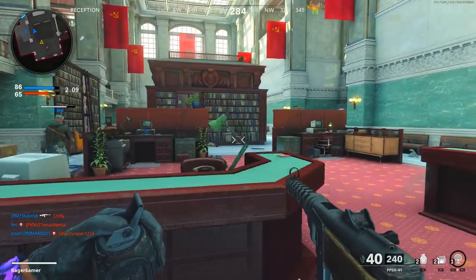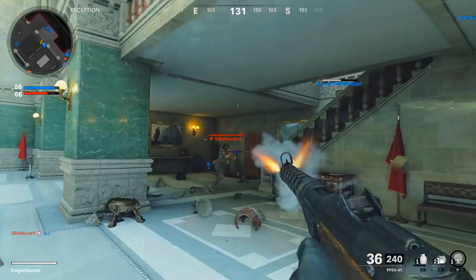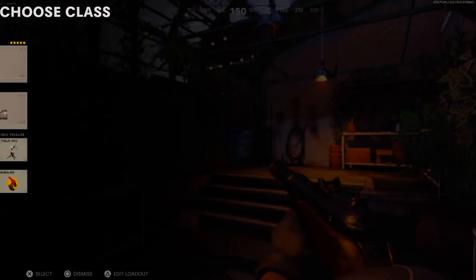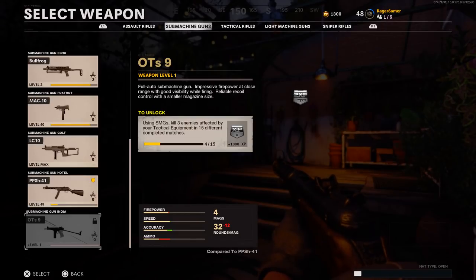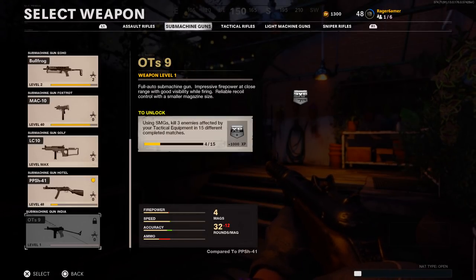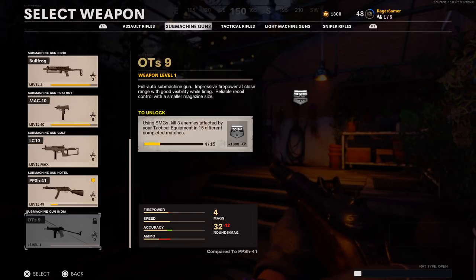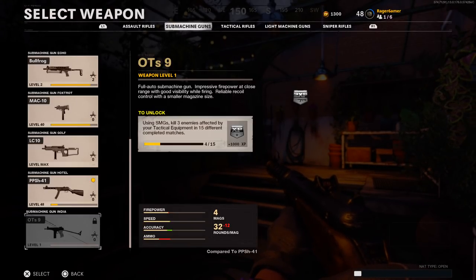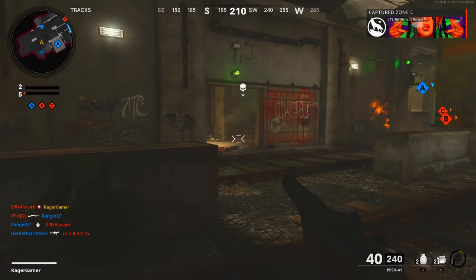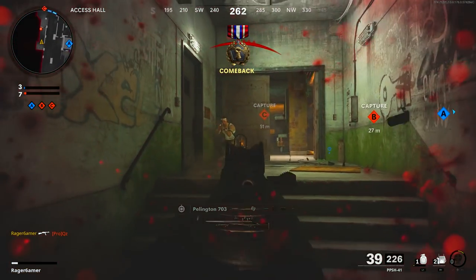I'd recommend checking your kill count by checking the challenge progress bar in-game. Go to the menu, click edit next to your class, hover over the OTS9 — which is at the bottom of the SMG tab — and check this before the match to know where you are, then again afterward to see if it went up. Recently the game was updated so you won't actually see your progress for that match until it finishes, so that's when you'll know for sure whether it's gone up by one point.